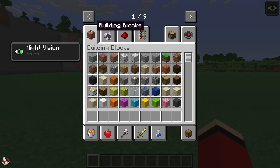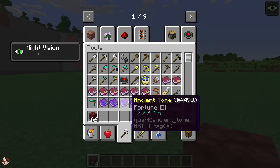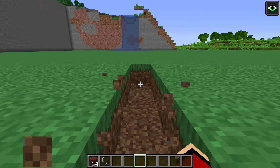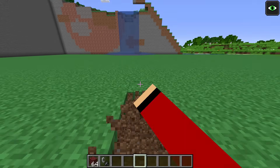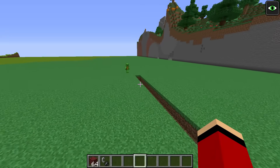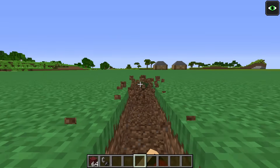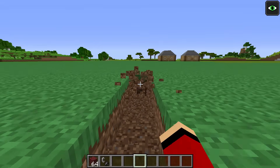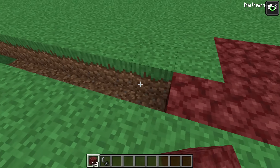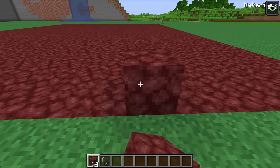We'll start by making a layer of netherrack in the ground. I'll dig one block deep. Let's fill this with netherrack. Now we just have to use a fire starter. I've got this! I'll have it blazing in seconds!